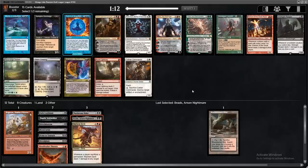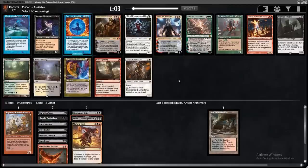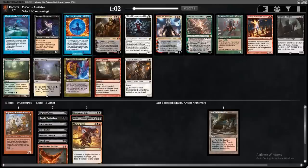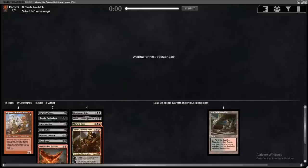Nice pack one! Duretti's another sacrifice effect — you may sacrifice an artifact to destroy an artifact or creature, and it makes 1/1s. There's a Midnight Reaper here, Burst Lightning, Hex Mage. No, this is going really well. I like this start.